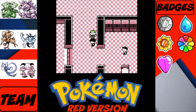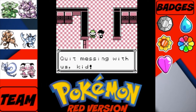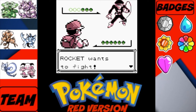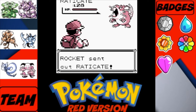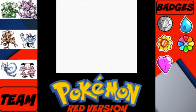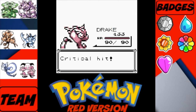Again, come out of the elevator on the third floor and you have to battle this guy — very important, as he's blocking the way with no way to avoid him. This is the easiest route, and he only has three Pokemon: one Raticate, a Hypno, and another Raticate. Drake should be able to handle this fight.